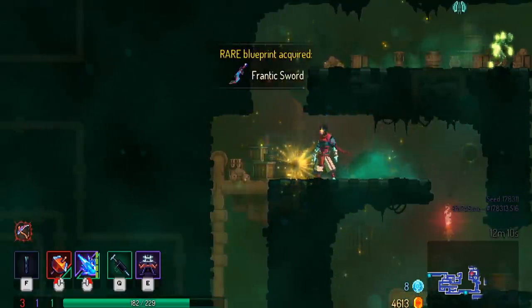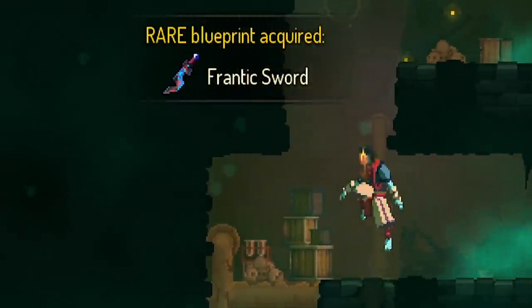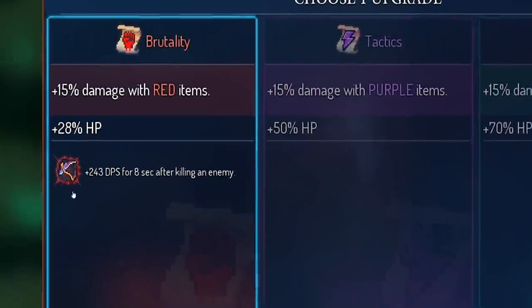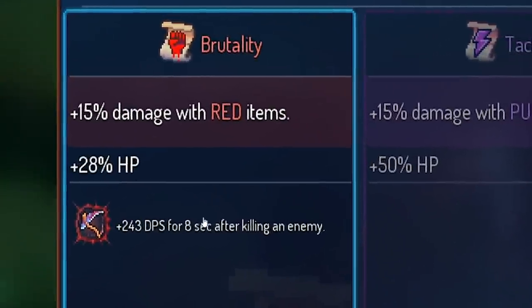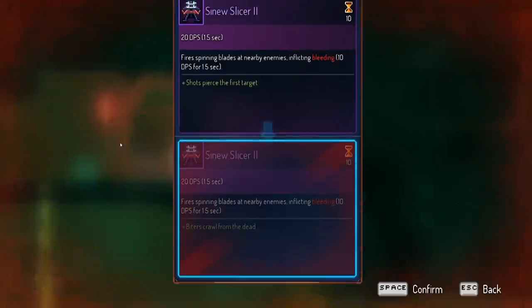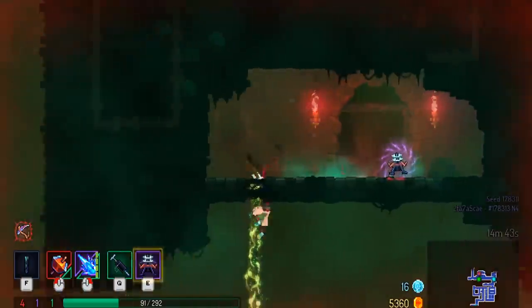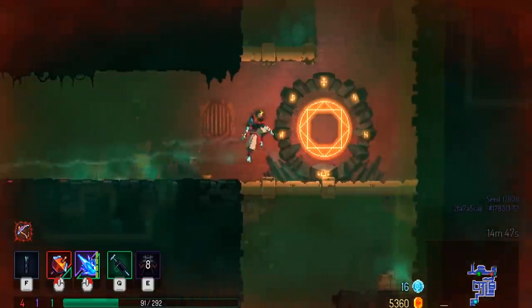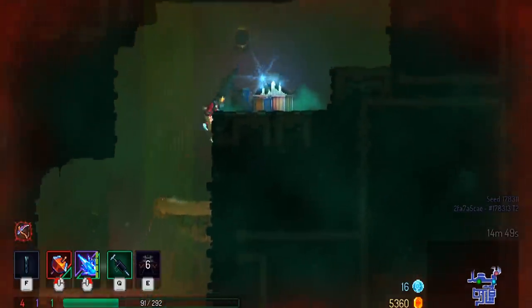Just found the Frantic Sword — rare blueprint — that's the first rare one I found, hopefully something good. Yet another scroll of power — let's do more damage: 15% damage, 28% HP. Despite having a pretty powerful setup I'm suddenly taking a lot of damage. But I can upgrade my Sinew Slicer, so that's something. That just throws a turd on the ground that attacks things — might be helpful but I'm pretty much one-shotting everything anyway, at least for now.